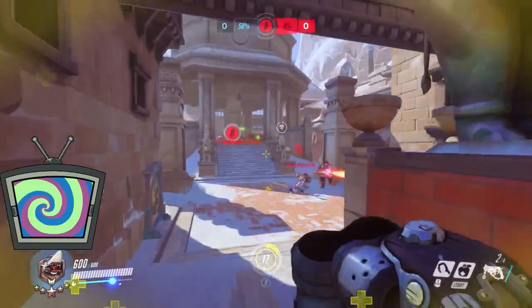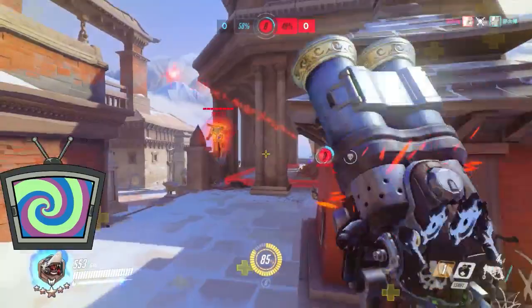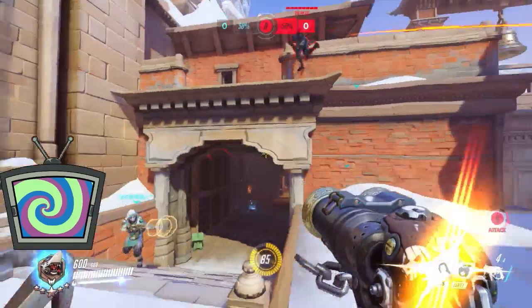Always follow up with shots after a hook. I see a lot of Roadhogs throw hooks and if they one-shot the target, great, but if not they let them escape. With someone like Zarya, you can't expect her to just die off one hook. You need to plan to follow up and chase her down — know that her reaction will be a quick retreat, immediately chase her, land two to three follow-up shots, and finish her off. That's a fight you can most certainly win if you stay on it.